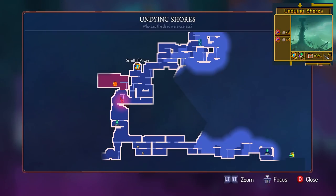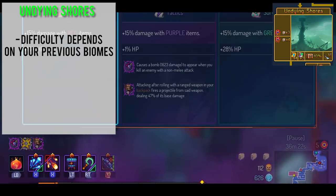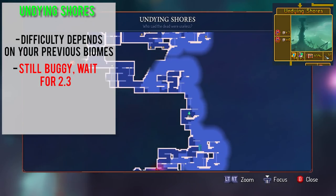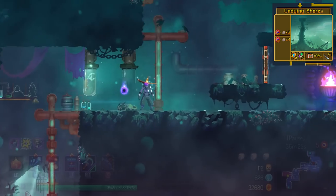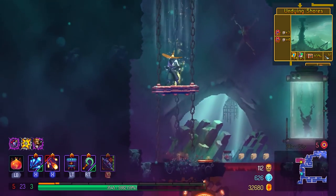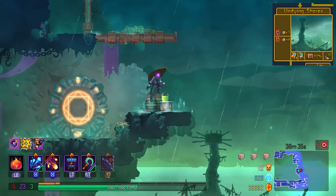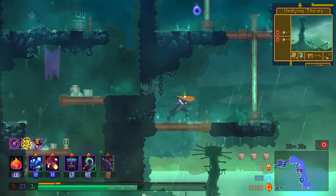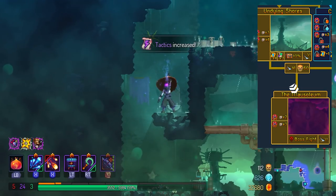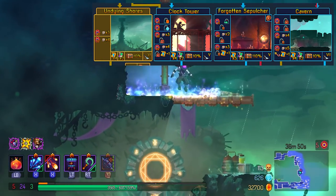Next up is the Undying Shores — one of the most interesting biomes in the game, introduced in the Fatal Falls expansion. What's really weird is that the enemy variety in this biome solely depends on your run so far. If you went to the Dilapidated Arboretum and then go to Undying Shores, you will see Mushroom Boys and Blow Gunners. If you went to Ossuary, you will see Corpse Juices and those giant vats. If you went to Corrupted Prison, you will start to see Slammers here, which is probably not a good sign. Undying Shores leads to Scarecrow only. However, in this version of the game this biome is still bugged — you get one less scroll stat if you come here compared to the other biomes, so try to avoid it until this is fixed.